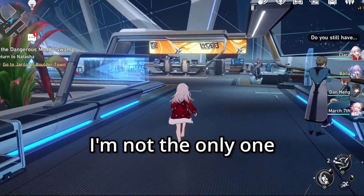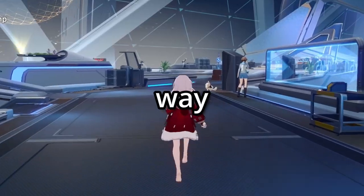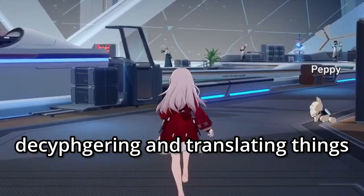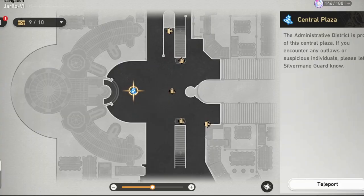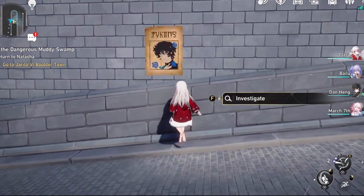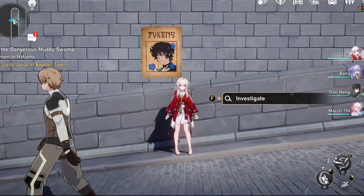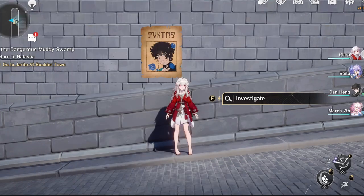Hopefully I'm not the only one who is curious about what the writing in Honkai Star Rail says, as I have spent way too much time deciphering and translating things. But let's start at the beginning. I was mindlessly running around Belobog trying to find all the chests, and I came across one of these posters. I noticed that the poster had six letters, and the word 'wanted' also coincidentally had six letters.